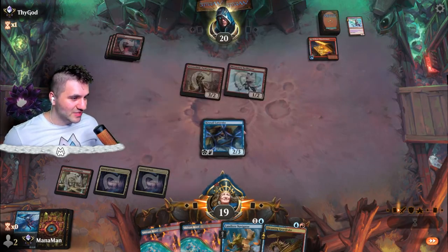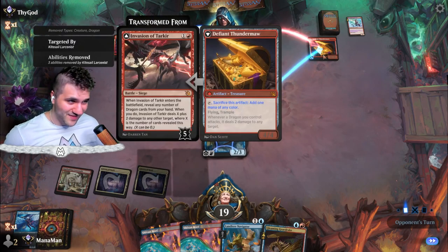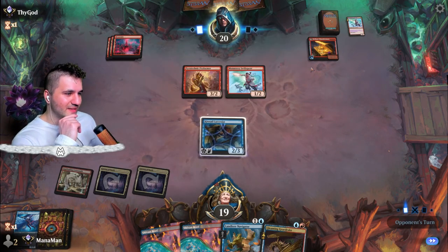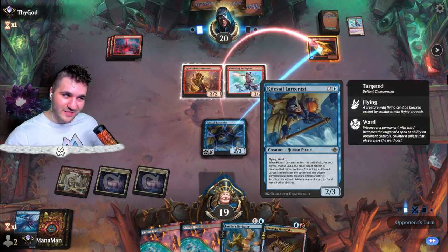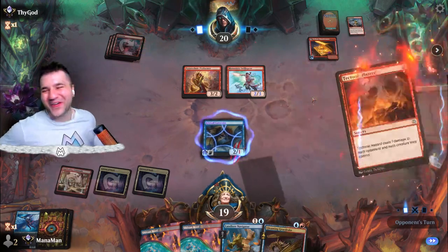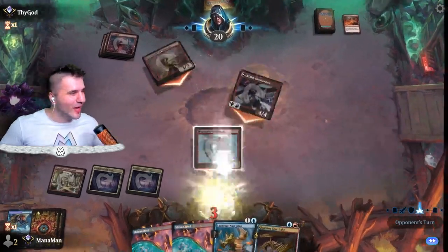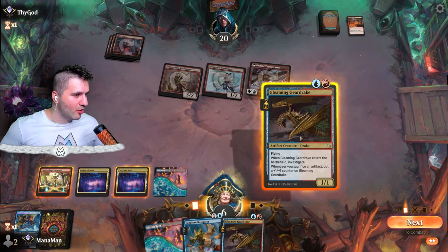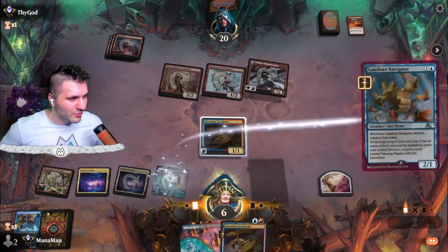We obviously need to lock down the Thunder Maw — they can get rid of the Larcenist with Lightning Strike, but we have Ward One. If they do I just shrug — we cannot let the Defiant Thunder Maw live. Sizing up the Larcenist — No Through. Okay, we gotta pay the Ward. Tectonic Hazard — I was about to say they didn't... okay, the game's definitely over. How did they get past Ward One? It's a treasure token that covered the cost!